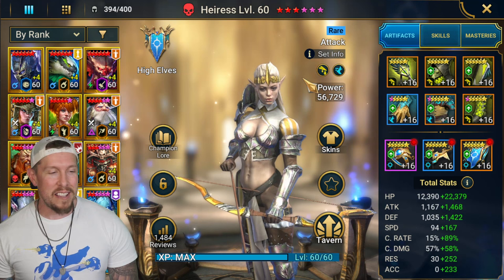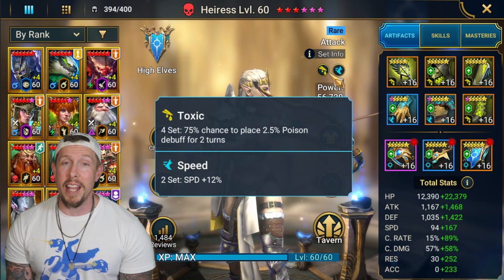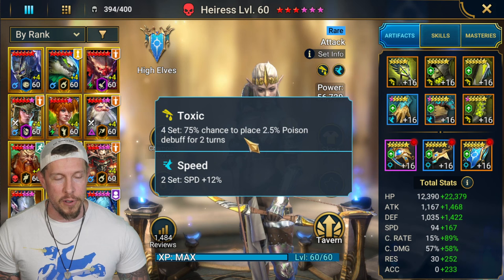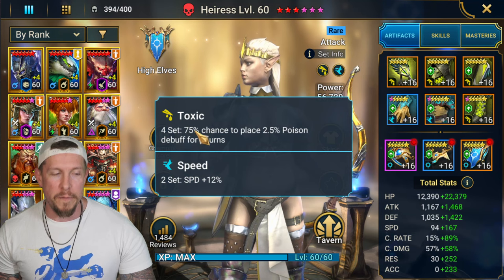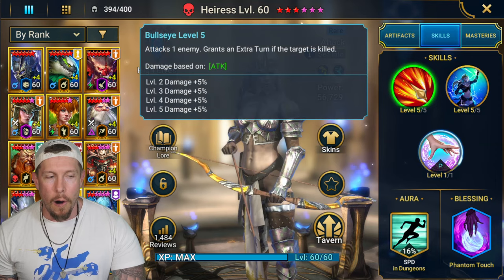Of course you guessed it - she's in a Toxic set. She's so good in Toxic sets. It's a 75% chance to place the weak version of Poison for two turns. They gave Toxic set a buff - I don't know, about a year ago from the time of this recording. It used to be only 50% chance, now it's 75% chance. It's a weak version of Poison, but think about it.